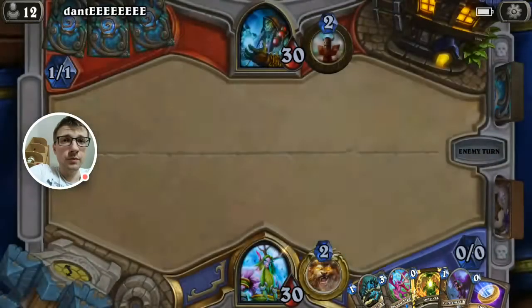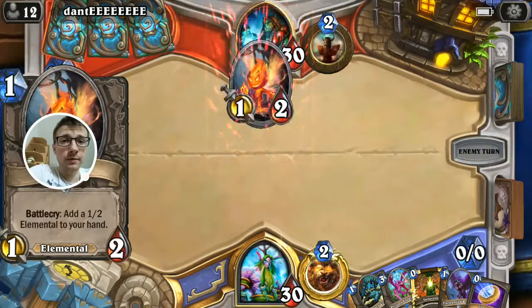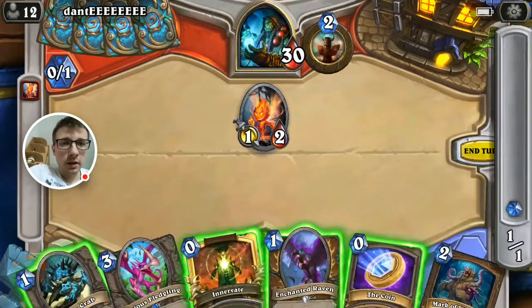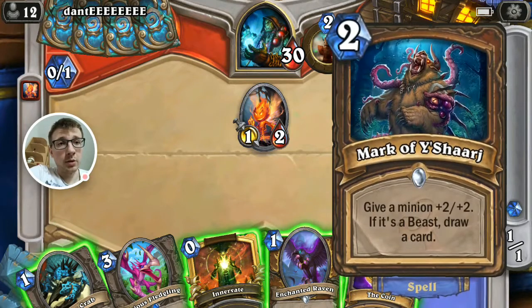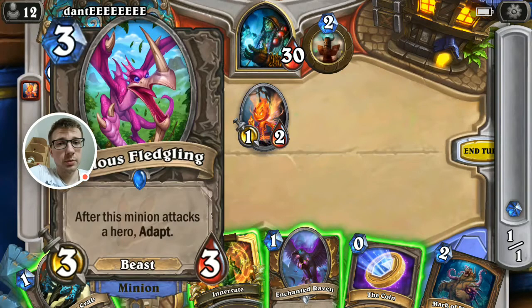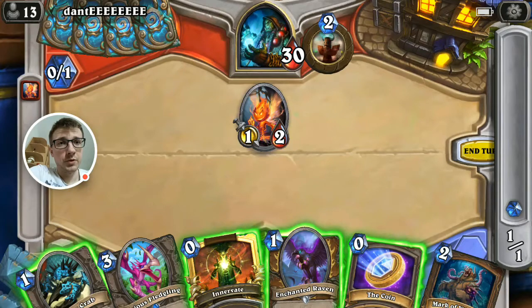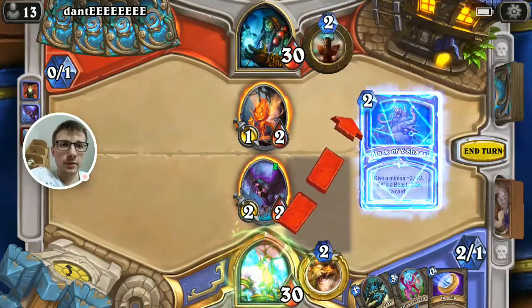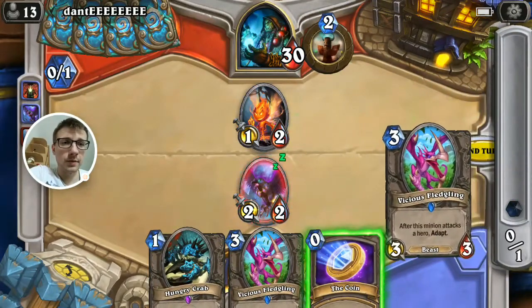We got Innervate — just the full Fledgling turn 1. You can actually counter that with a Totem. We could actually play Raven and buff it right away with Mark. Or play Fledgling right away and just pray. I think this is the safer play — we can play Fledgling next turn. Let's go like this. All right, another Fledgling — this is hard.